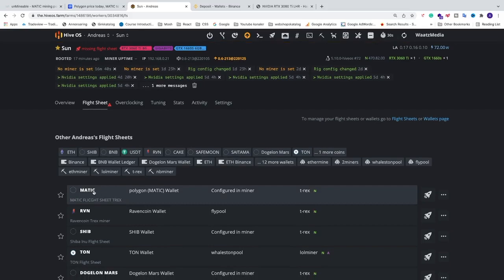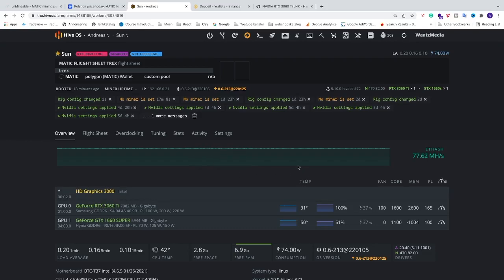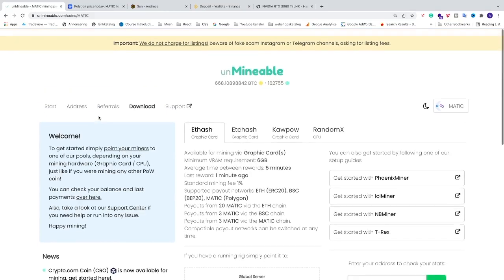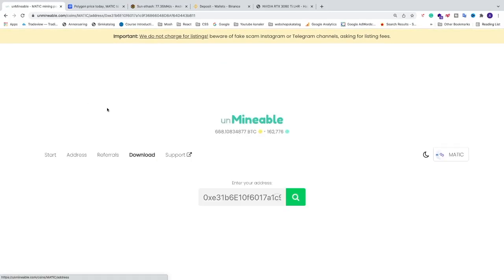Now we can start the miner. Go to Flight Sheets, find your Polygon MATIC flight sheet, and click the spaceship icon. This will send the config to your mining rig. Go to Overview — it will take about five minutes before you see stats. In the meantime, go to Unmineable, go to Address, paste your wallet address, and you can see your stats. Go to Switch Network and choose your network — click Use for the correct network. This is important: if your wallet address is set up for BEP20, make sure the network on Unmineable matches, otherwise you may lose your Polygon MATIC coins.